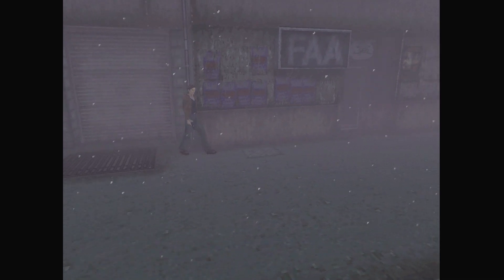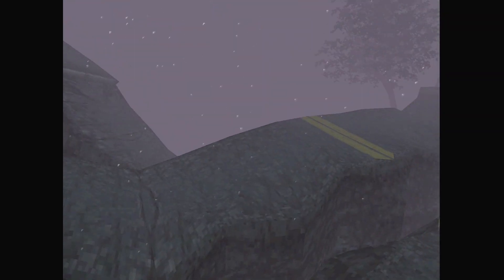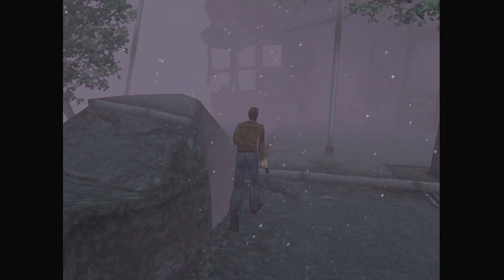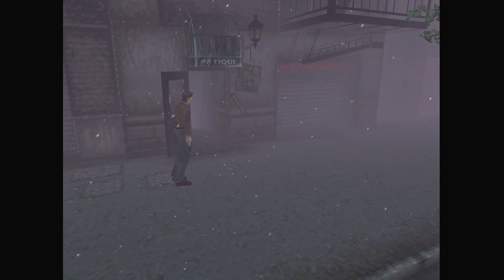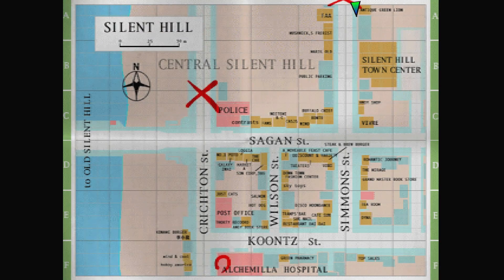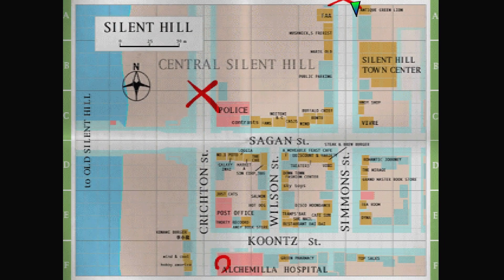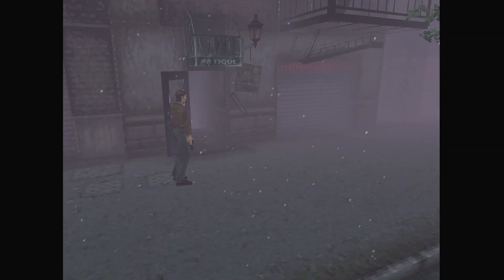Nice, right into the wall. So we're way up there. Silent Hill town center. The hospital — I guess let's go in here, door's open.